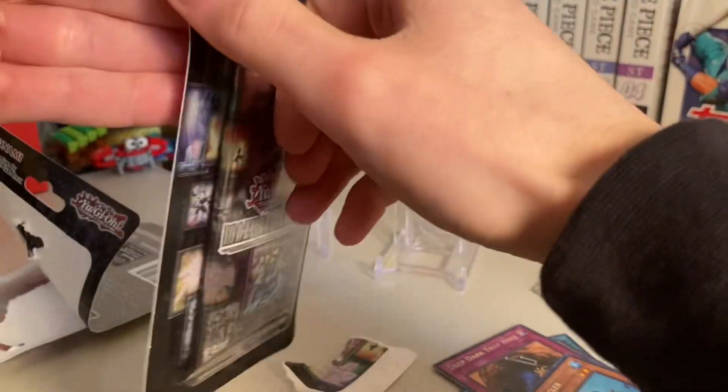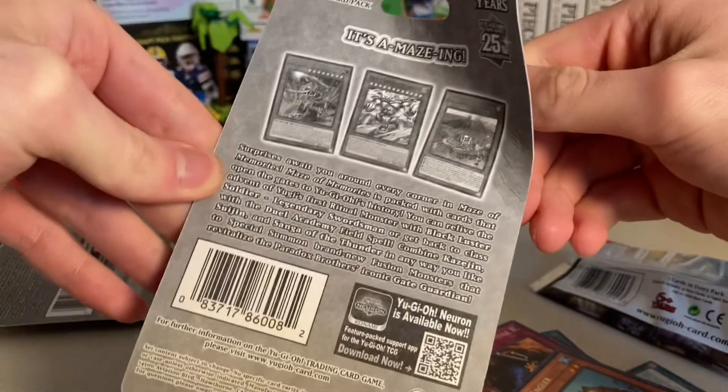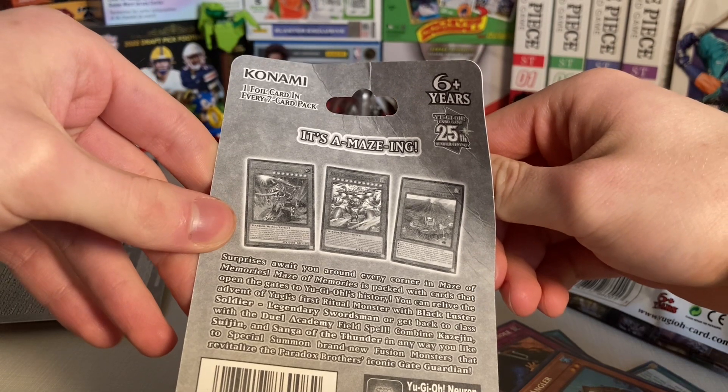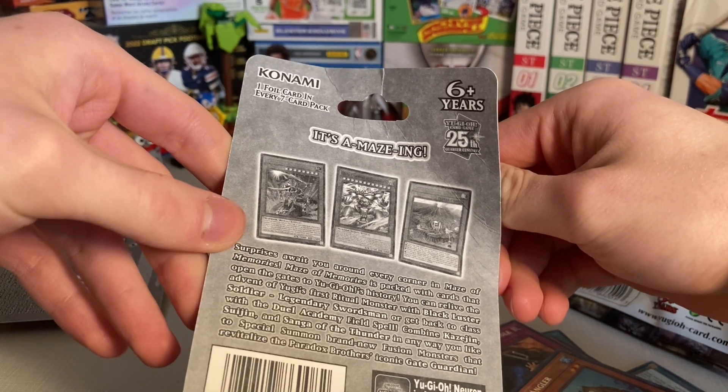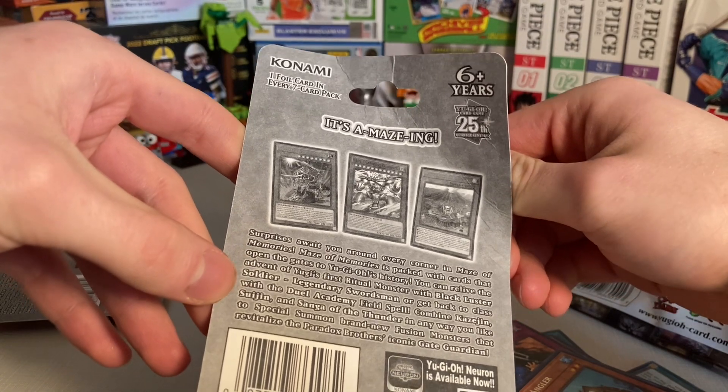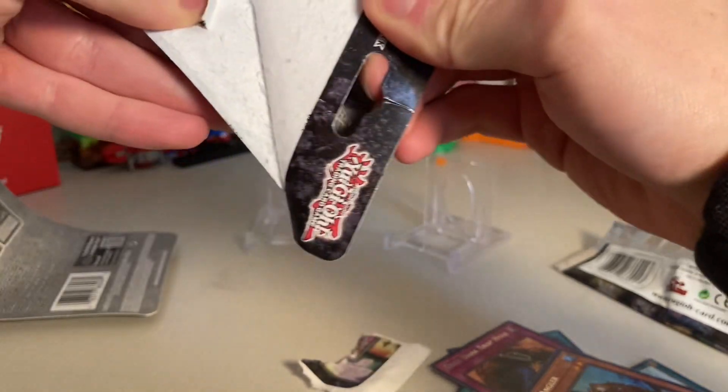So I'm not really sure what the connection with the Memories is packed with this, but — oh, Yu-Gi-Oh!'s first ritual monster: Black Luster Soldier. Suijin, Sang of Thunder — that's what the Memories is. All right, that's the Memories part of it. Very cool.